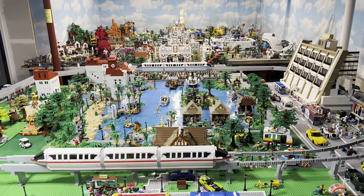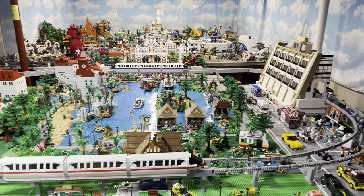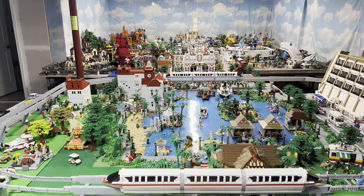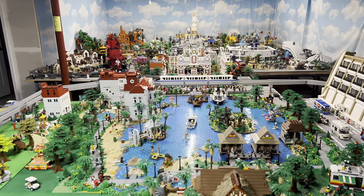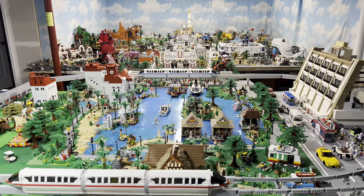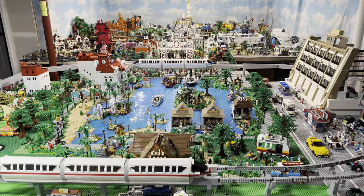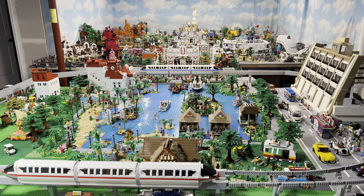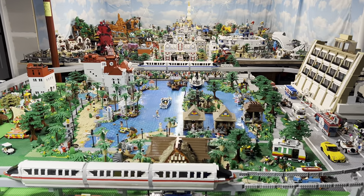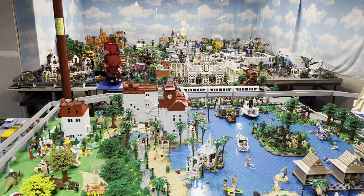To attractions or locations, it doesn't really matter. It could be in the hotels, it could be on a ride, it could be down Main Street next to a parade, whatever. Anything that I have, I will take pictures of them and send them to you. And then the only thing that I ask is that I can keep the minifigures here in the park to populate the park, and they will be in videos to come.